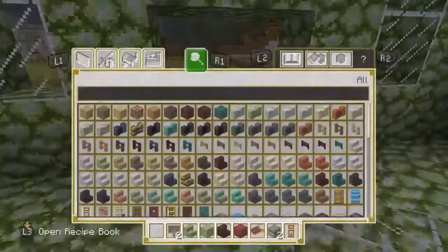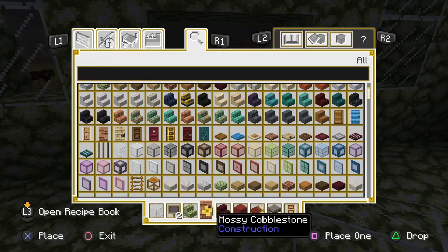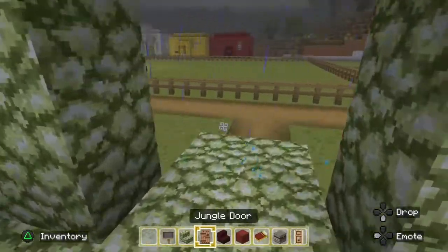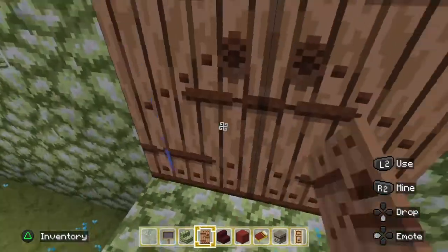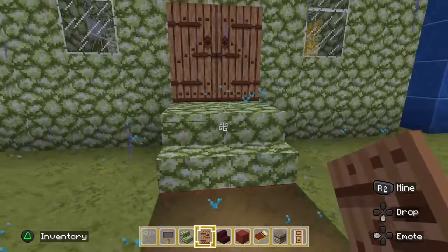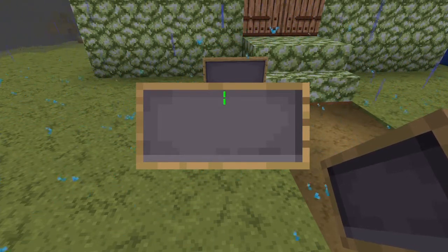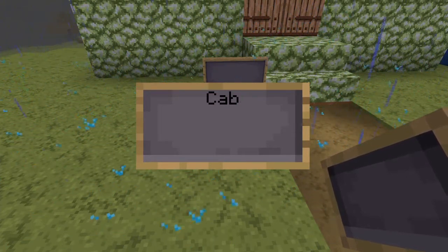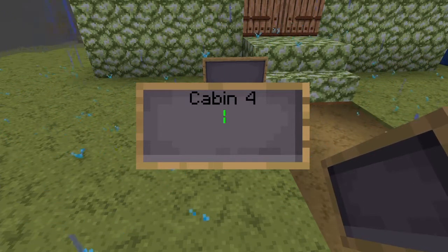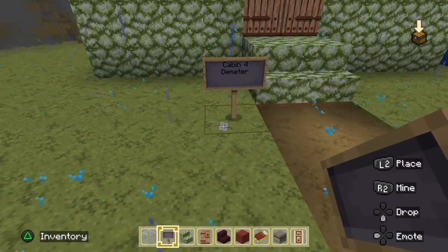Okay, now for the door — what about a regular jungle door? I think that'll fit. Oh yeah, oh yes! So this is cabin four — Demeter. There we go.